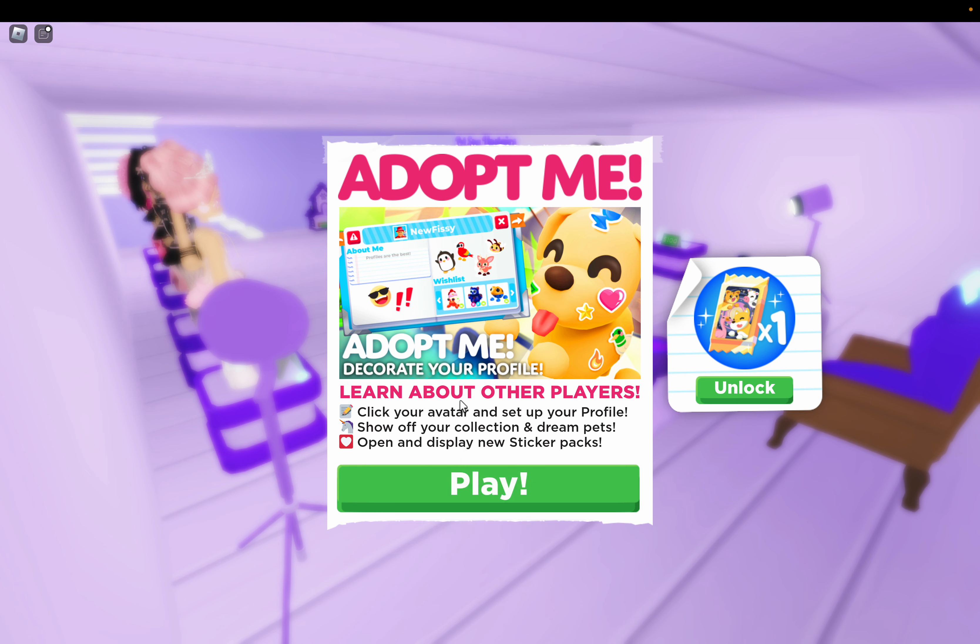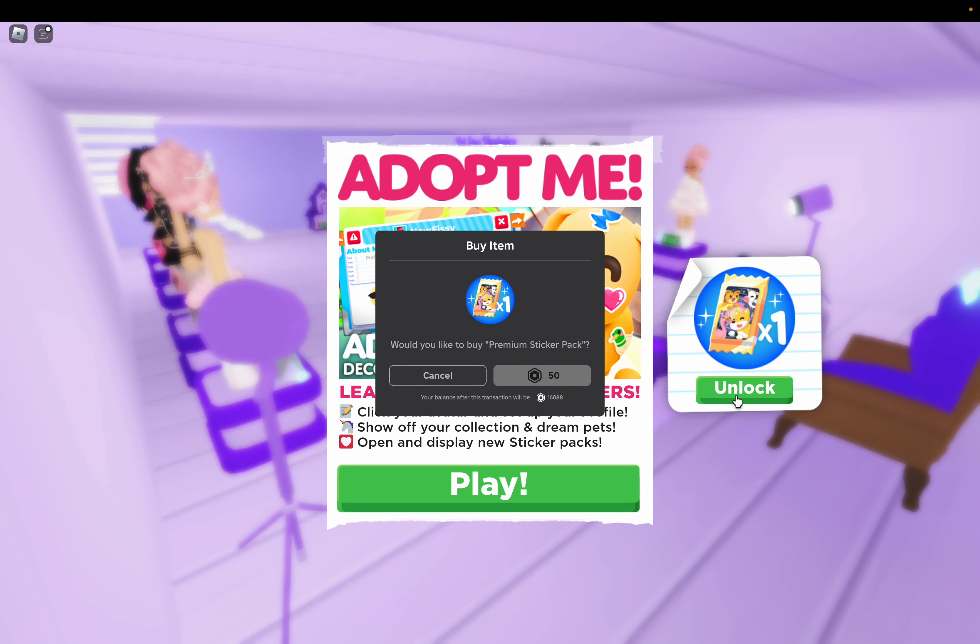Decorate your profile, learn about other players — click your avatar and set up your profile. Show off your collection and dream pets. Open and display new sticker packs. Great, unlock!